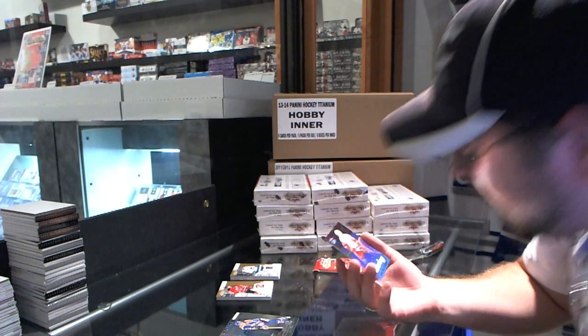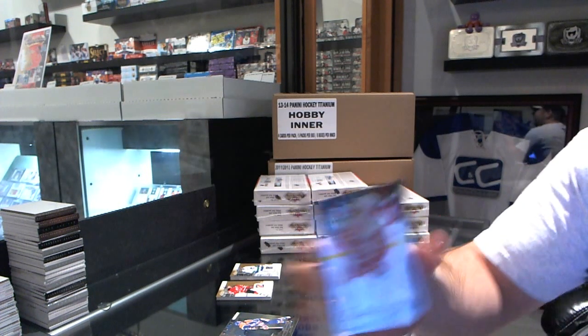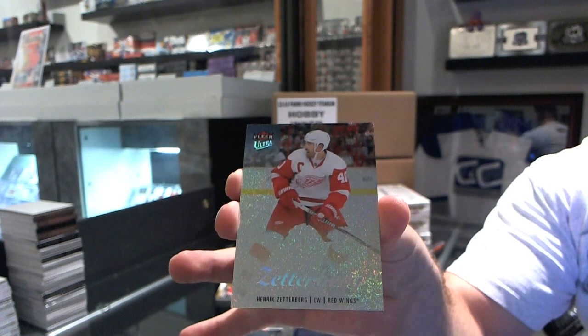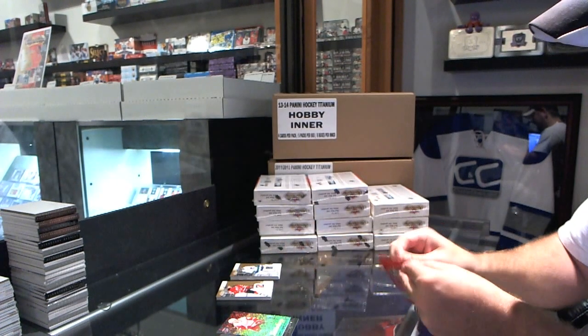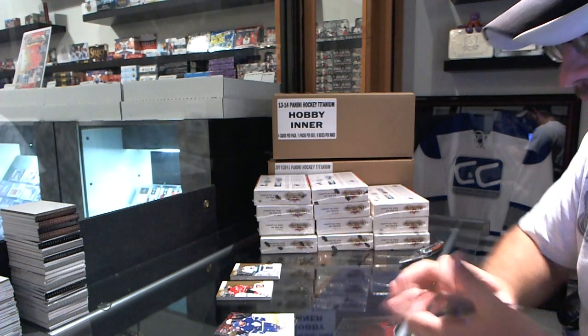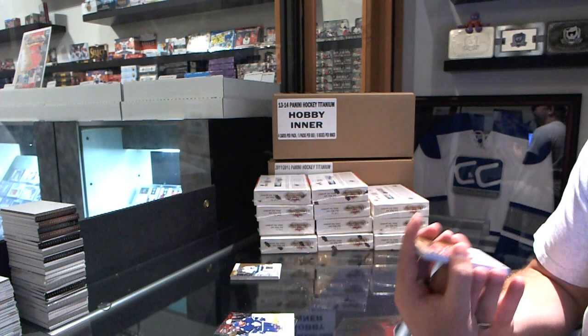For the Detroit Red Wings, number 25, Platinum, Henrik Zetterberg. Detroit Red Wings, Henrik Zetterberg, Platinum, number 25. And we've got a Skybox Premium for the Toronto Maple Leafs of Phil the Thrill Kessel.